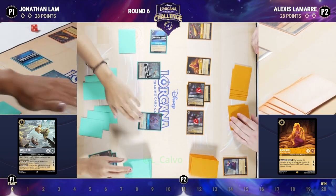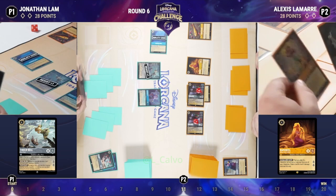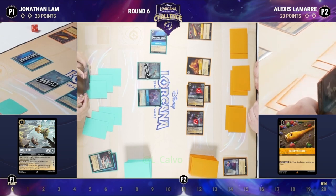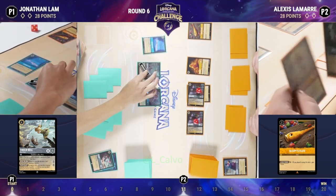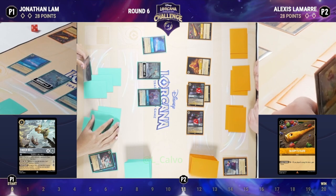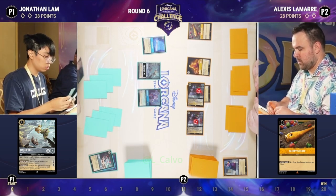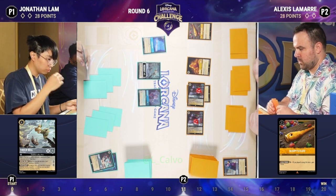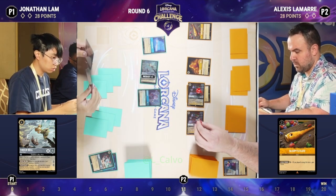Taking out Smee was fantastic, giving Alexis more lore. Playing the Sleepy's Flute — anytime songs get played now, more lore is generated. Alexis is in a really really good spot. We talked about how Sapphire Steel takes time to work, but towards the later game it has huge moves — your Tamatoas, your Lucky Dimes. Jonathan still has Grab Your Sword, and it looks like Argus was the last card.